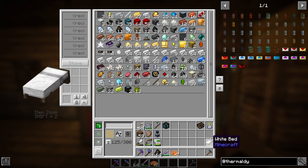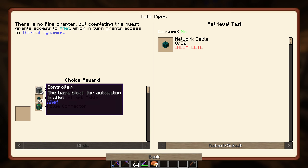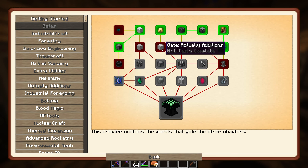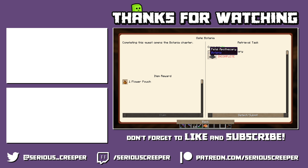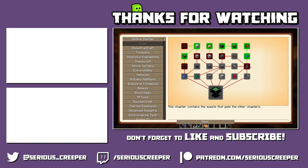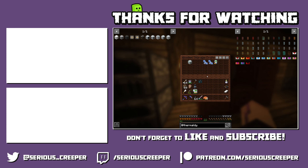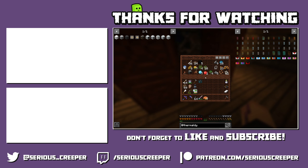I think we're gonna call it here for today. Next episode we might check out the pipe section so we can make XNet cables — I've never used XNet but it looks very interesting. It also unlocks Thermal Dynamics stuff so we could have proper pipes and automate some things a bit better. And maybe start some magic as well — the earlier you do magic mods the better because you get so many benefits. I hope you guys enjoyed! I'm going to do some more organization here. Thank you so much for watching, and I will see you soon — bye bye!